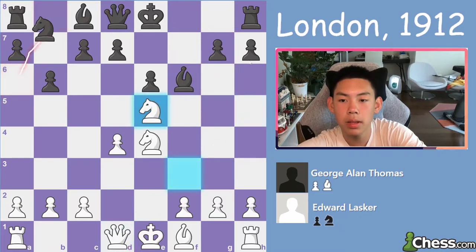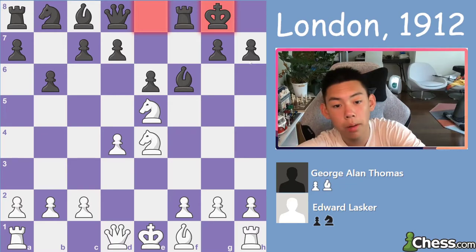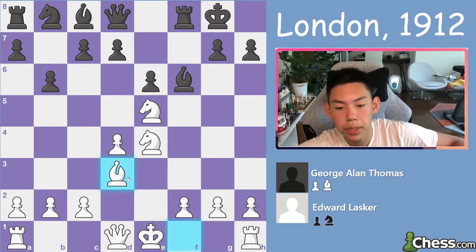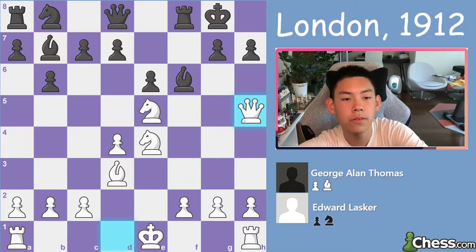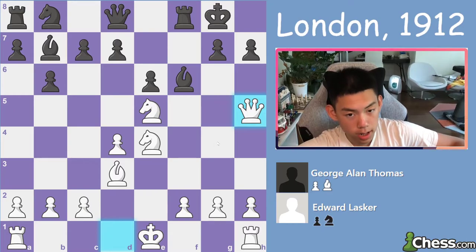But what happened in the game was castles — that deals with the problem. But now white just develops a piece calmly, getting ready to castle in the future, lining up something over there. And now bishop b7, but now white plays an extremely aggressive move: queen h5, threatening check.